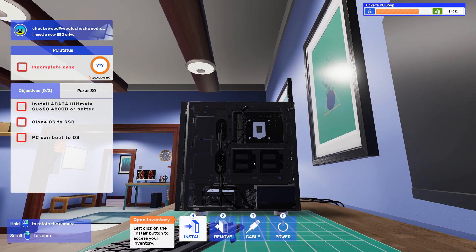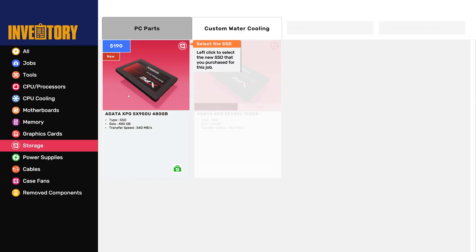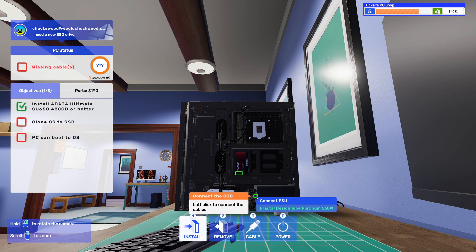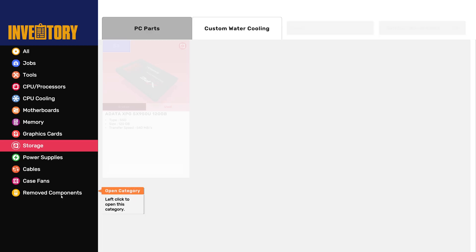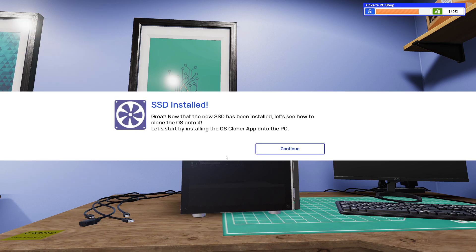Oh yeah, these spots are back here — cool. I'm being told what to do, I don't like it. Great, now that the new SSD has been installed, let's see how to clone the OS onto it. Let's start by installing the OS Cloner app onto the PC.